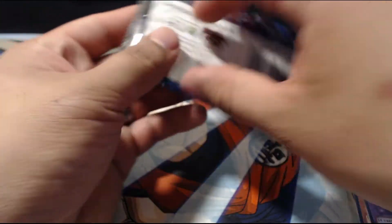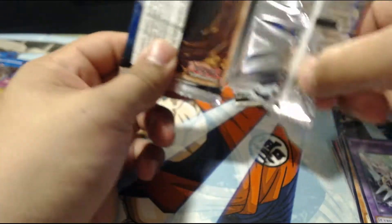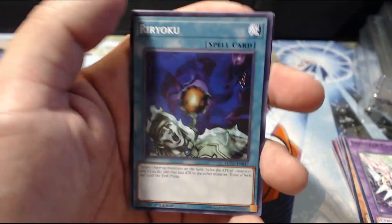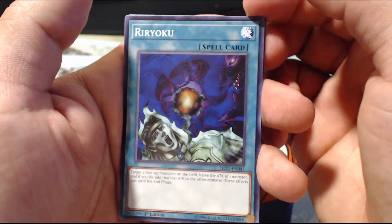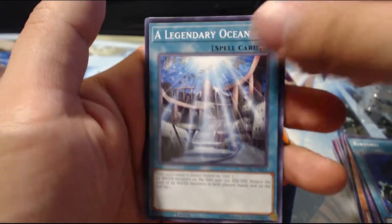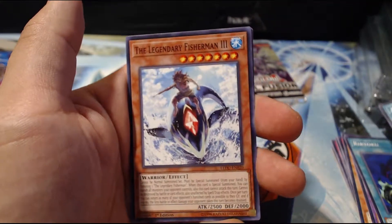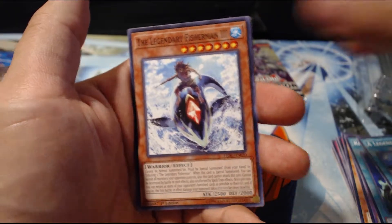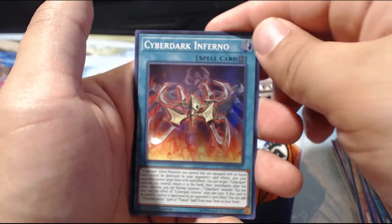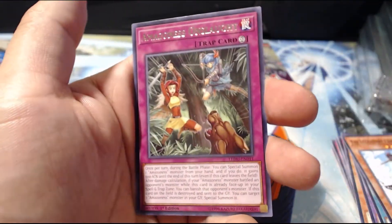I'm gonna go Joey Wheeler on this last pack. I thought about getting some more Cyber ones but you guys have seen those enough, so I got Joey Wheelers instead. Hope you guys like them. We have Ryoku, The Legendary Ocean, The Legendary Fisherman III, Cyber Dark Inferno, and Amazoness Onslaught.